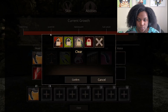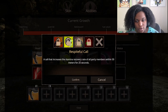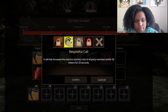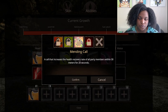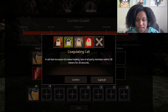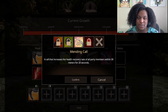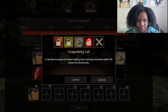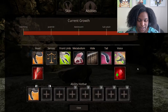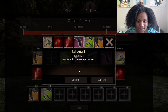Voice abilities — ooh, we got four: Tyrant Roar, Respiteful Call which increases the stamina recovery rate of all party members within 30 meters for 25 seconds — that's good — Mending Call which increases the health recovery rate of all party members within 30 meters for 20 seconds, and Coagulating Call which increases the bleed healing rate of all party members within 30 meters for 30 seconds. We'll have nobody to test it with, but you can have two. I'll take it. We're gonna put our claw attack here and our tail attack here.